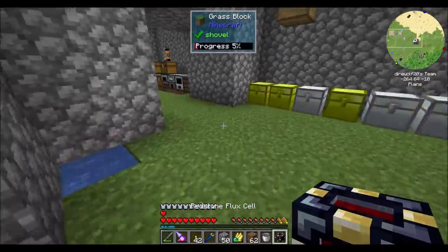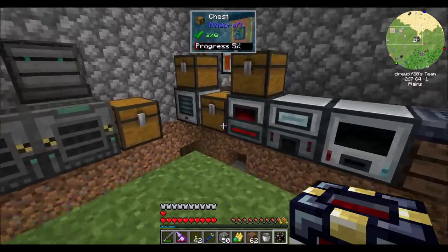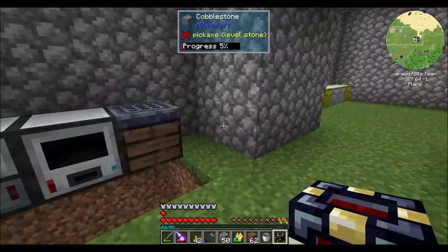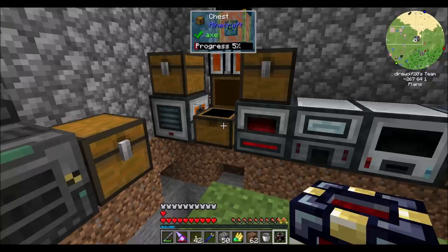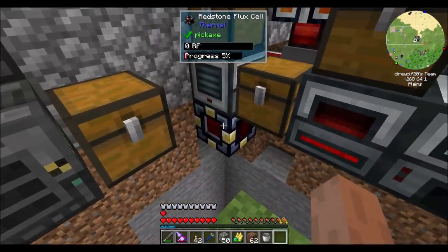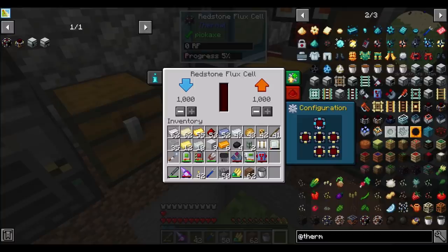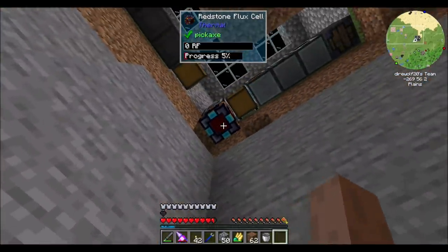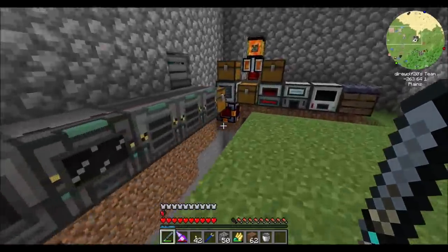There we go - everybody's happy. We've got our redstone flux cell. This thing can hold a million RF as a buffer and it can transfer a thousand RF a tick. Not too shabby. Do I want to just shift everything to the right and have this in the corner? That's usually how I do it. So up will be orange, which means it's outputting energy. I'm going to have everything be output except the bottom. So energy will come in the bottom of this device and export out the sides. Now I'm assuming that the same augments that can be applied to machines can be applied to this.